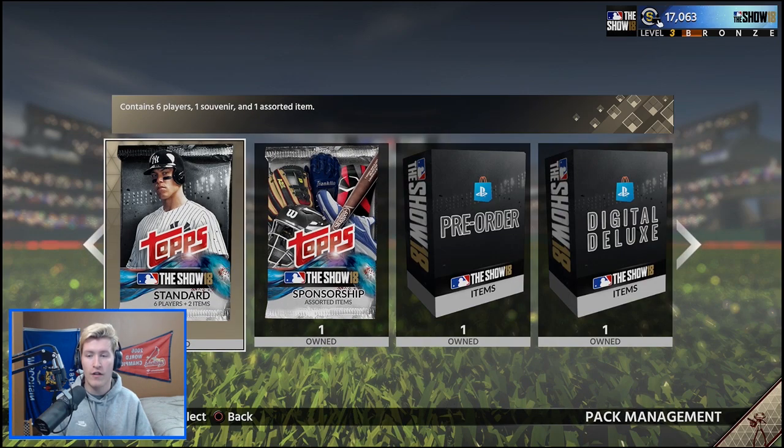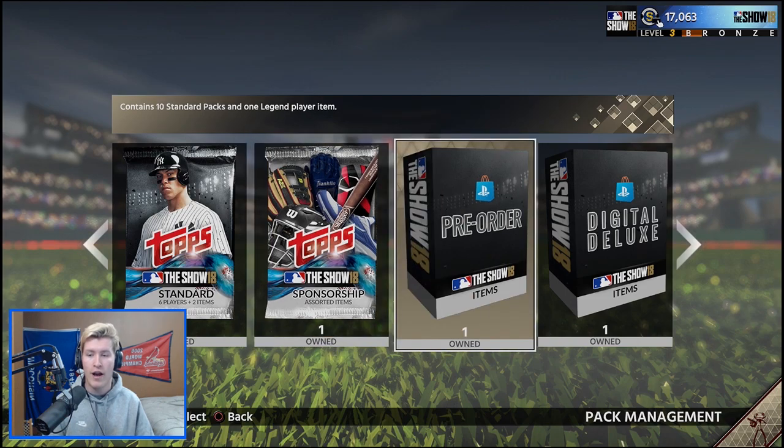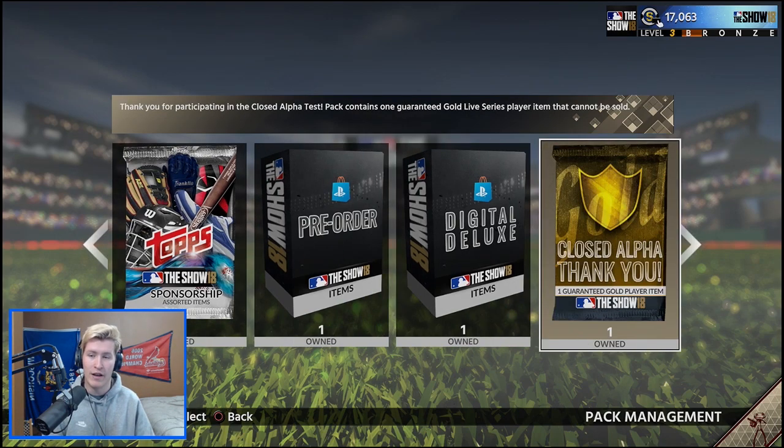We started off with a standard pack we got from a quest done on PlayStation.com and a sponsor pack as well. We have our pre-order bonus which contains 10 standard packs and one legend player item. We have our digital deluxe bonus which contains 20 standard packs, one sponsor pack, one digital deluxe leadoff pack, one diamond mission starter, one gold mission starter, and one classic stadium item.